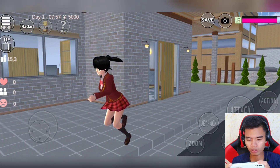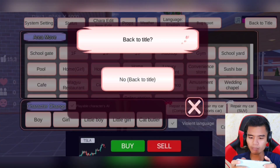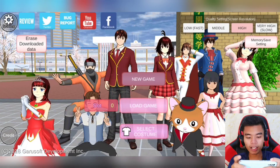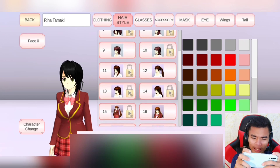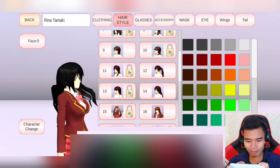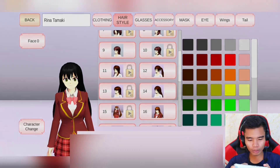Waduh, untuk rambutnya ini kita tukar dulu. Rambutnya jangan yang ini, kita tukar. Kita back dulu, lalu kita ke kostum. Jadi si Rina ini kita ganti rambut yang nomor 14. Tapi masih dikunci, kita tonton iklan dulu. Gak muncul iklan — berarti rezeki kita. Oke, rambutnya nomor 14.